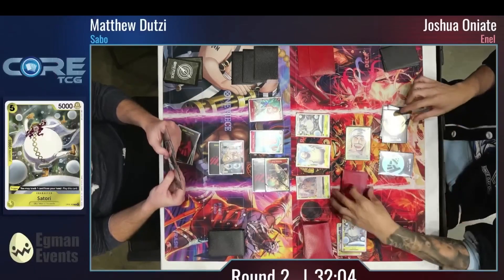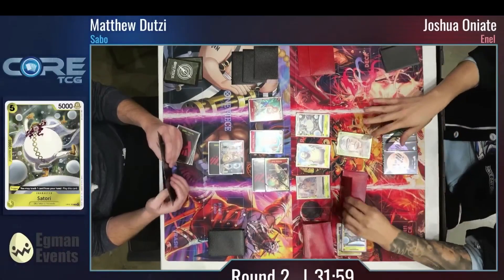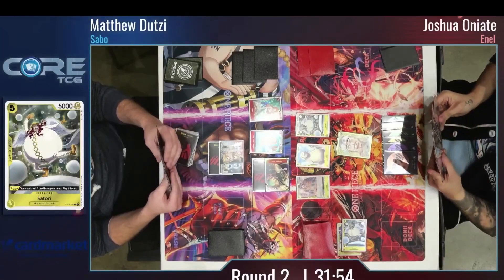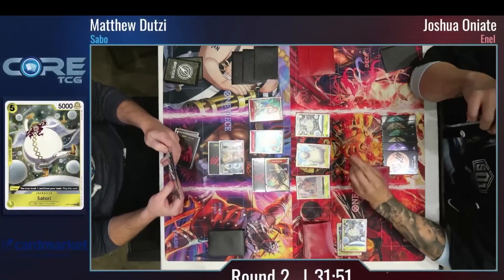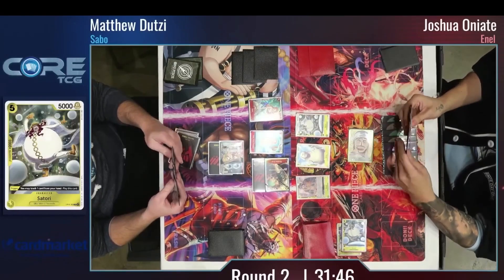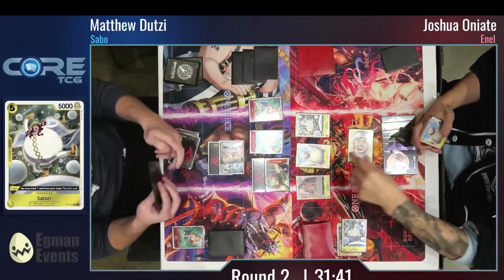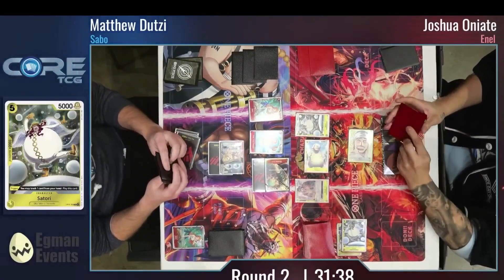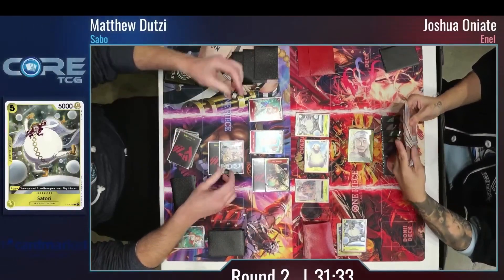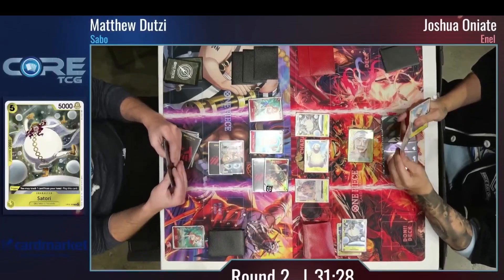6k swing into NL, easy 2k counter with Satori. Now Satori has the ride going into 6 Dawn. Definitely if they've got an Ohm, I'd be interested to see if they play that or potentially another Shura to find more Sky Island cards. NL swung at Roranora Zoro — I think Holly is 2. The Sabo player really trying to opt to keep this Zoro alive, using as many resources as possible, and using the leader effect on that time.